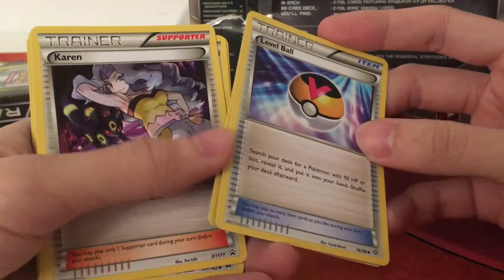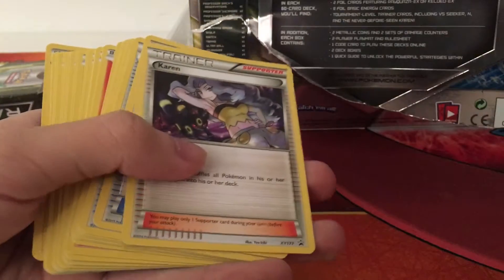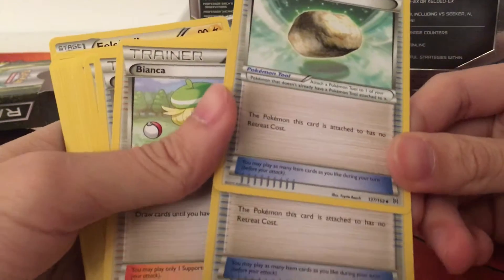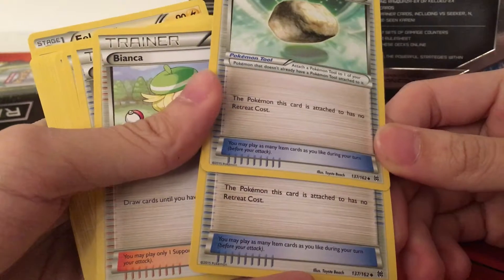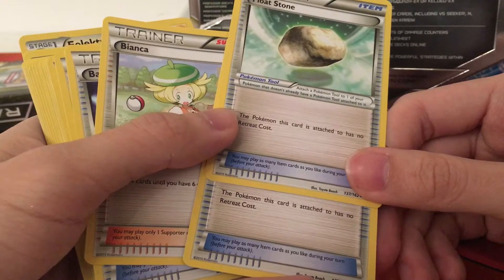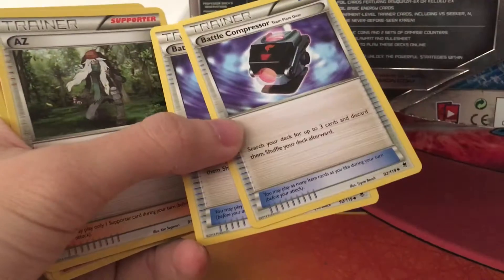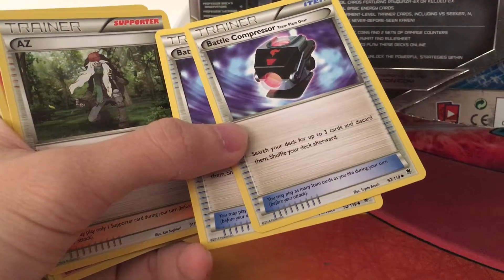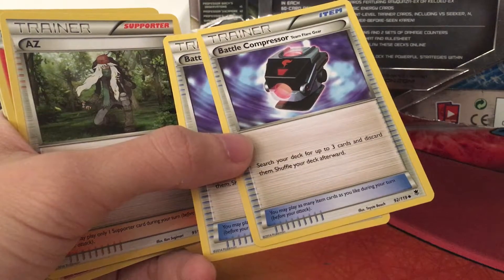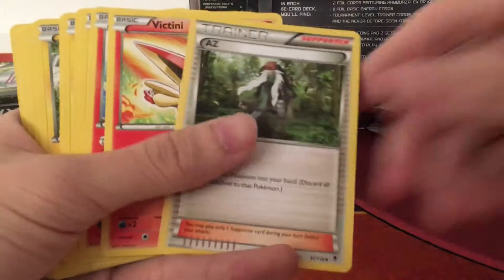I played the Sun and Moon Golduck deck before, and this is the card that helps you draw and gold up really fast — to help you set up faster. It also works in the Vespiquen deck. And Karen. Floatstone again — it gives your high retreat cost Pokemon free retreat. Just attach this item and your Pokemon has no retreat cost. Bianca. Battle Compressor — it's rotated out, but a really strong card for Vespiquen deck or any deck that needs to attack with Pokemon in the discard pile.